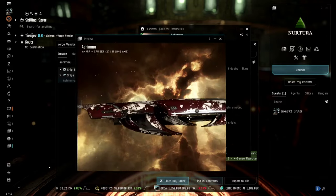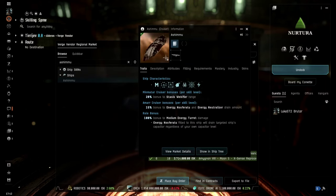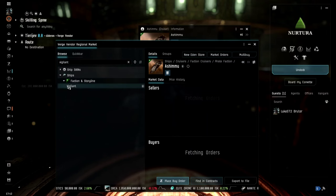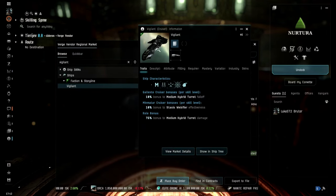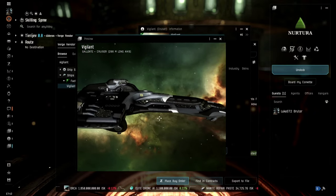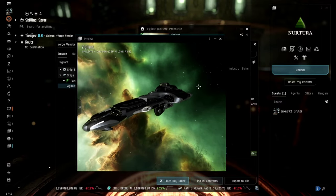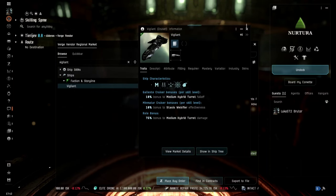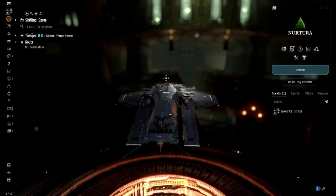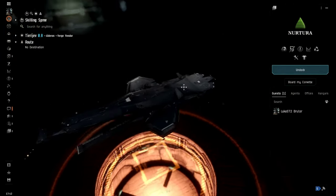The Ashimmu will probably be the next ship I fly in this game - it's overall a fantastic little ship. I also looked at the Vigil, however for that I need to skill into railgun skills which I currently don't have. The Stratios is on the list as well - it's an exploration cruiser that will be very important for wormholes. But the first ship is going to be the Ortus. I have a very special place for this ship and I just had to buy it first.